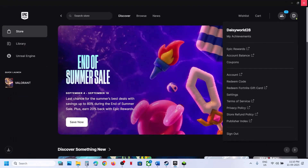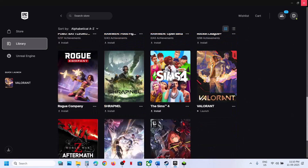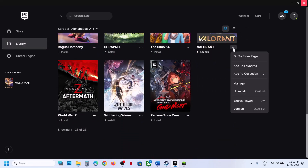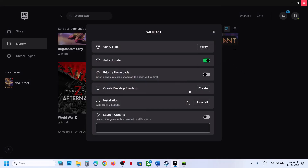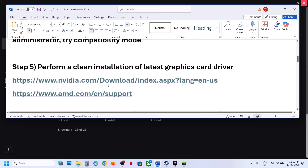For Epic Games Launcher, go to the same game installation location. Click on Borderlands 4 in the launcher, click Manage, then click the folder icon to go to the game installation folder, and try to run the game as an administrator from there.